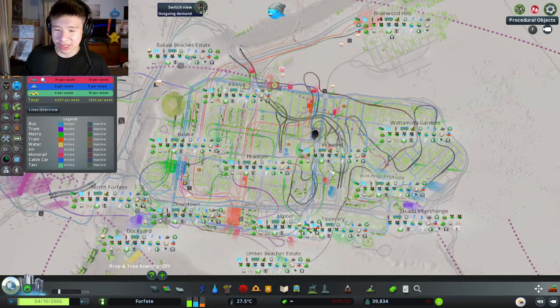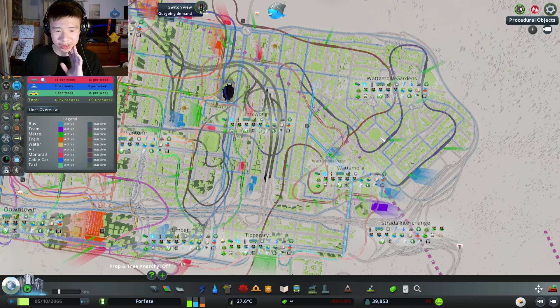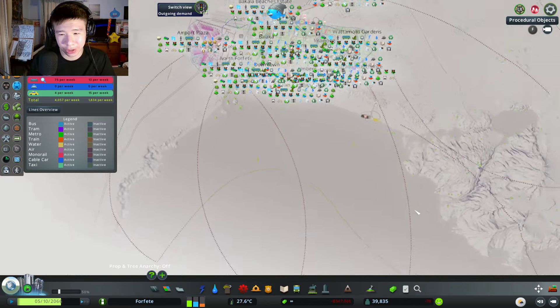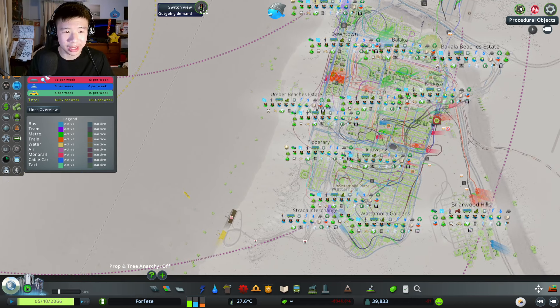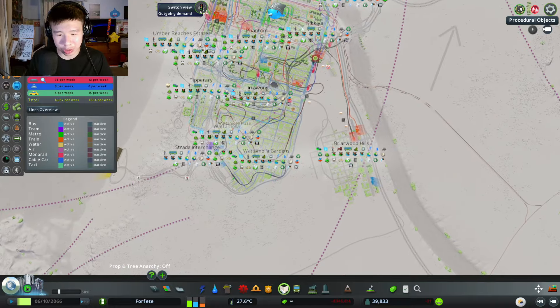Railways are not as important as in my previous city — I don't prioritize them as often. There's none in the new areas because I haven't prioritized them. If they built underground train stations I would totally put more trains. I don't use ferries ever because I don't have any coastline — I have a massive beach that has no purpose. There's only one monorail line, which was there because I didn't want to build a tram and didn't want to be boring. It actually goes really long — from Umber through Irrawong all the way to Kikia, kind of taking a U shape. It's basically just a tram in the air.